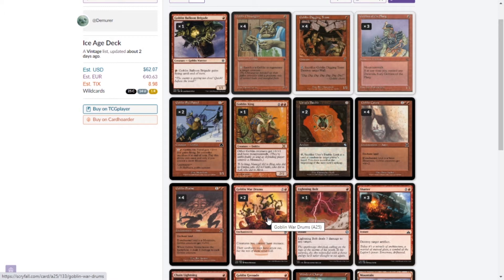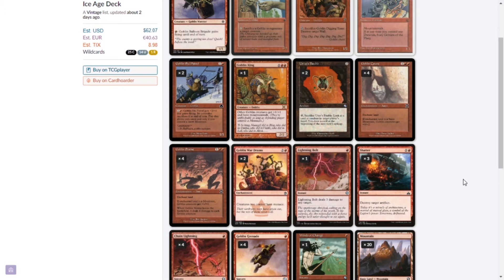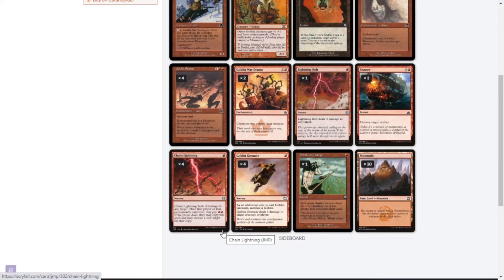Goblin Wardrums is a three-mana enchantment that gives all my creatures menace — really good whether my guys are small so they can always get in, or big for more damage. We've got one Lightning Bolt because it's Lightning Bolt — the best red card ever printed. Three Shatter to destroy target artifacts, since opponents play a lot of artifacts. Four Chain Lightning — just worse Lightning Bolts, but neither opponent is playing red so I get to cast it freely. Four Goblin Grenade: sacrifice a goblin to deal five damage to any target — so powerful in a 20-life format.